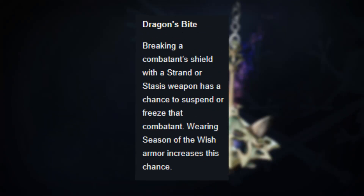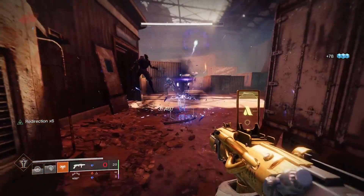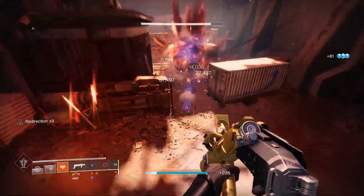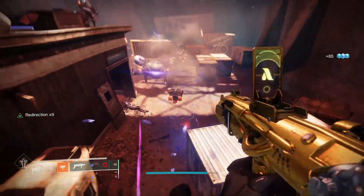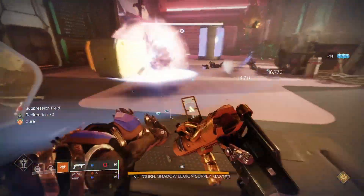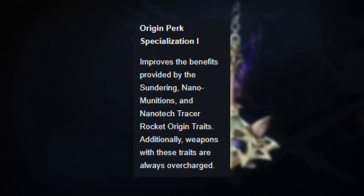Dragon's Bite, Pillar of Ice, and Hail the Storm are going to catapult a bunch of stasis weapons straight into endgame meta, and this will include a bunch of new but also old Seasonal weapons. One weapon in particular is going to have a huge place in the upcoming sandbox — it's one that you've probably never ever used, but it's not only going to benefit massively from the above mods but more importantly from Origin Perk Specialization 1.